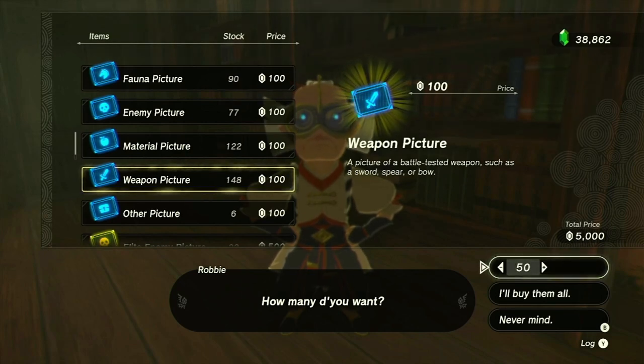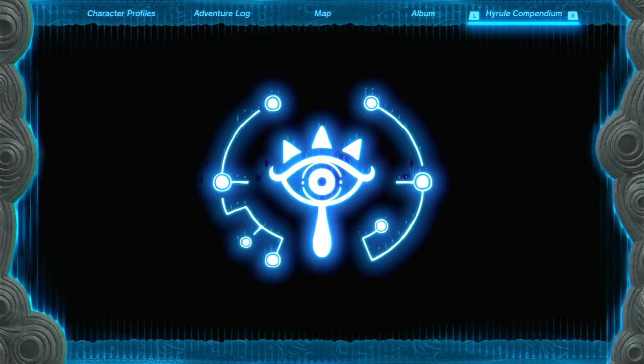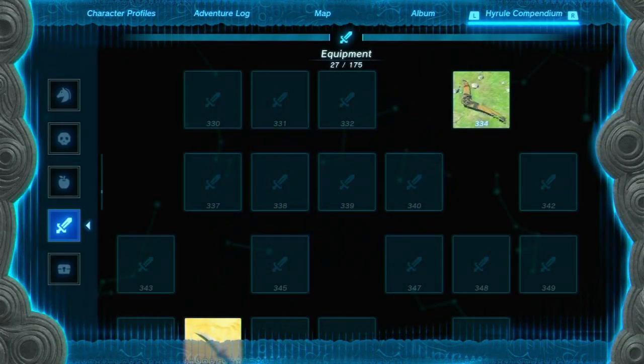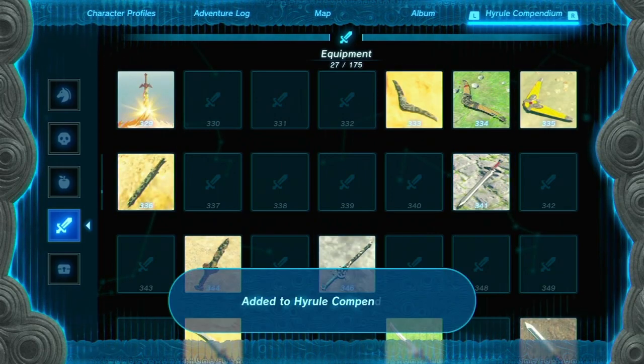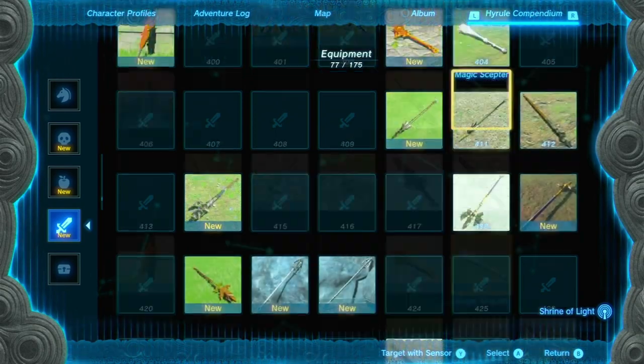Make a manual save, and then purchase 50 entries for 5,000 rupees. This will give you a promising one in three chance of obtaining the sparkling Royal Guard's Claymore as an entry.